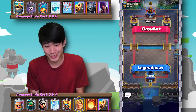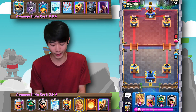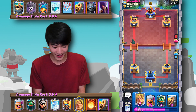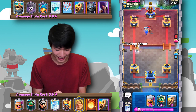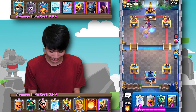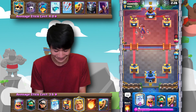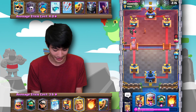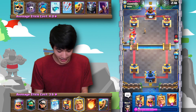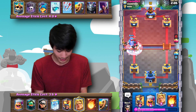Taking a page out of ClashArt's book — I'm going to run a bridge spam deck but this time I'll try the Golden Knight, hopefully using his quick dash abilities to get some nice connections onto the tower. Should I try using the ability immediately? That didn't work out well at all, but it almost takes down the witch, so I'll take it. Looks like my opponent is running the Skeleton King. I've got an Inferno Dragon — I'll play it up high, but this is really risky.